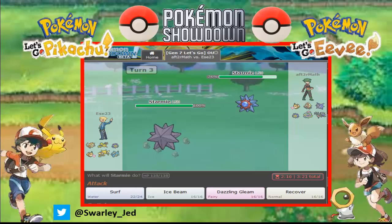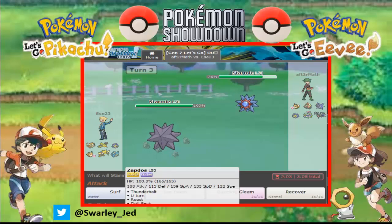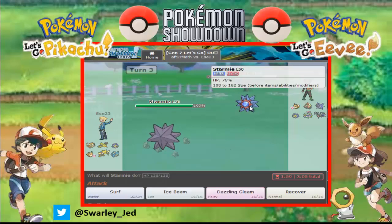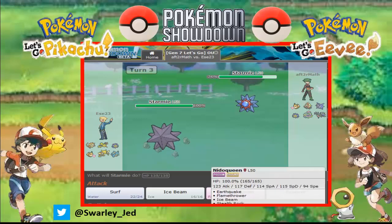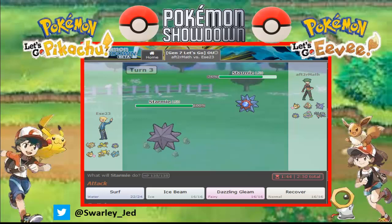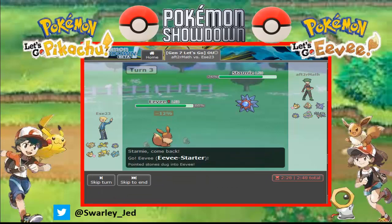Because he may want to do Flamethrower, Surf, or Scald. Surf damage now. Maybe Eevee — I'm not pretty sure what I want to do. Surf damage is kind of useful. Do I need Nidoqueen anymore? Nidoqueen is faster, we need Nidoqueen for Marowak. Let's go for Eevee.